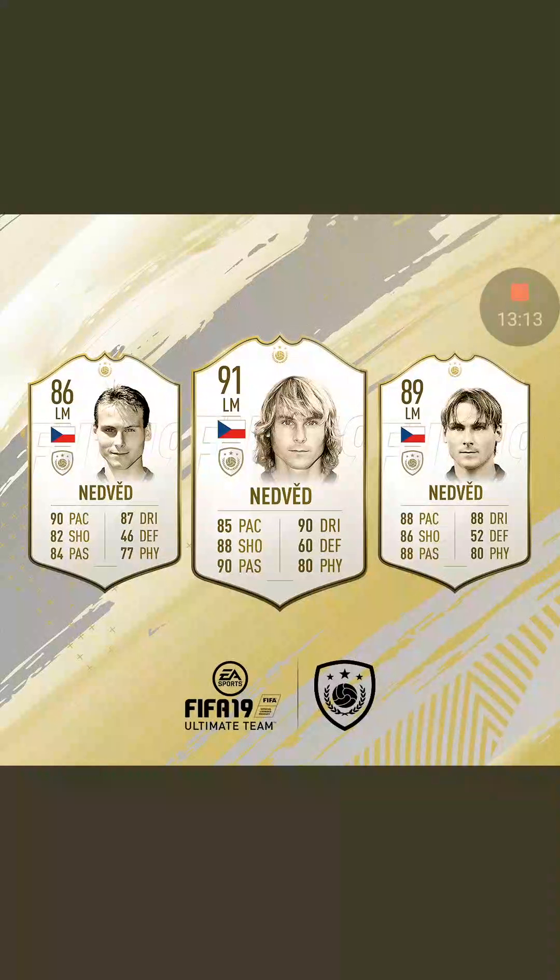Next up is Paolo Nedved — 86, 89, and 91. I think it's very useful at the very start, and you wouldn't actually need to replace him because his stats are very well-rounded all round. Physicality is a bit weak, but sometimes that's what happens. The 91 and 89 are his top versions — that should have been an 87 instead of an 86. But that's the three Paolo Nedved cards, obviously very much defined by his Juventus career.